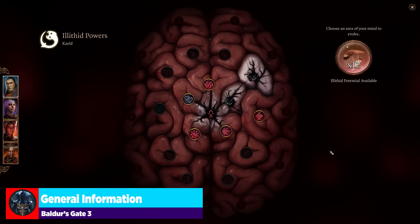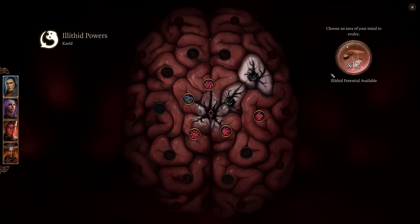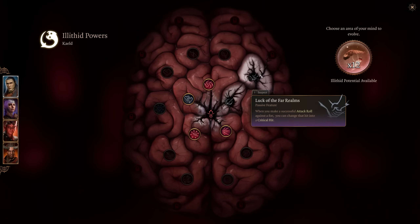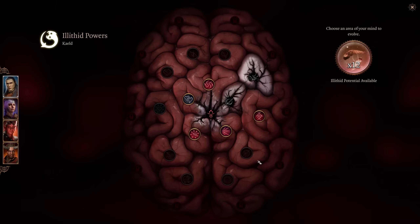Here is your illithid brain loading into the game. We have our illithid points that we can drop into any location — just hold this down and drop them in. These first ones will unlock access to the ones behind them; this one unlocks that one, and we'll progress through them as needed. So the question is, which of these are actually good and worth it?